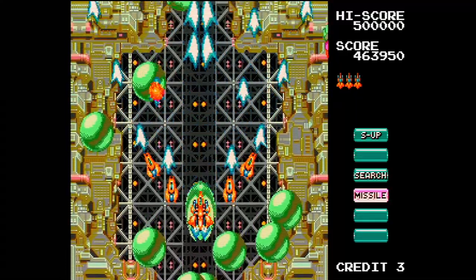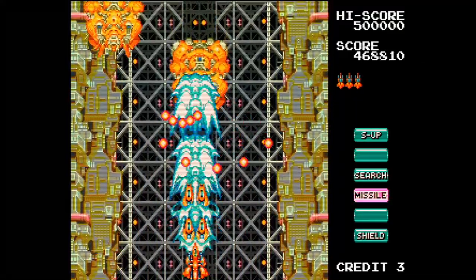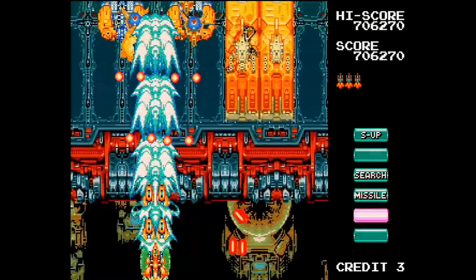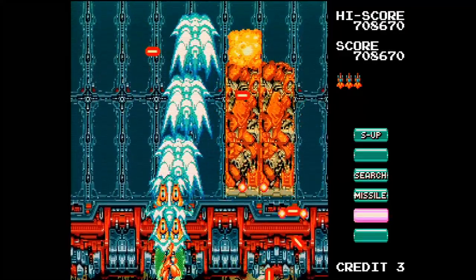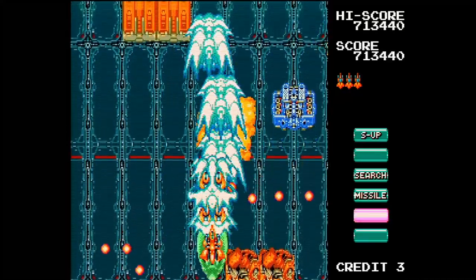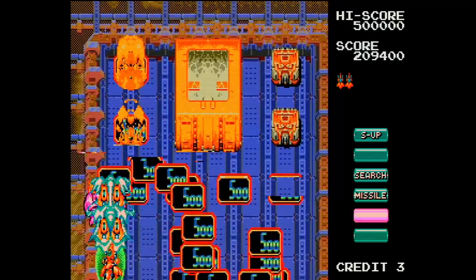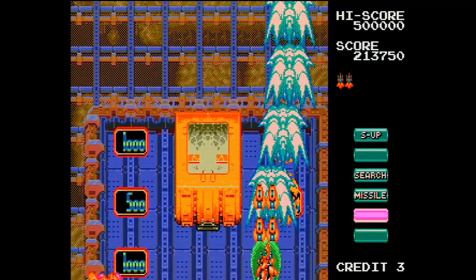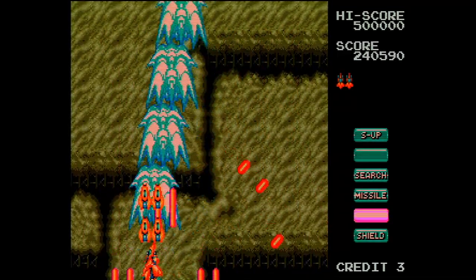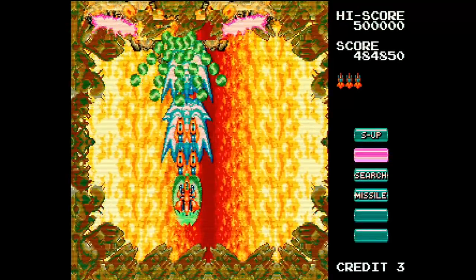Simply stop firing and moving forward will spread the options outward. Move backward and they line up in front of you for a DonPachi-style beam of destruction. This game is brilliantly designed and a blast to play. V5 feels very much like an early version of a DonPachi game, and I wouldn't be surprised if later games such as Batsugan and DonPachi took ideas from it. It just has that same feel, along with the bullet pattern, small hitbox, the combination of small and large enemy types, and bosses that put up a serious fight.